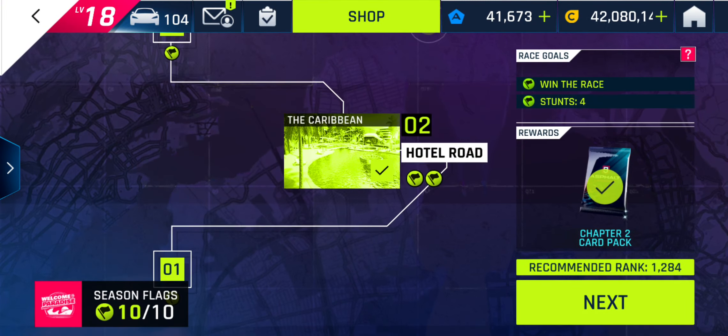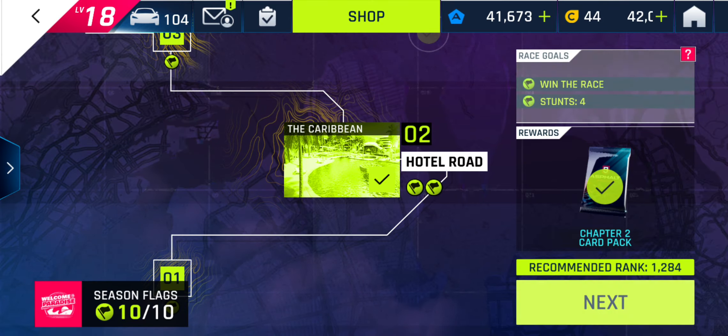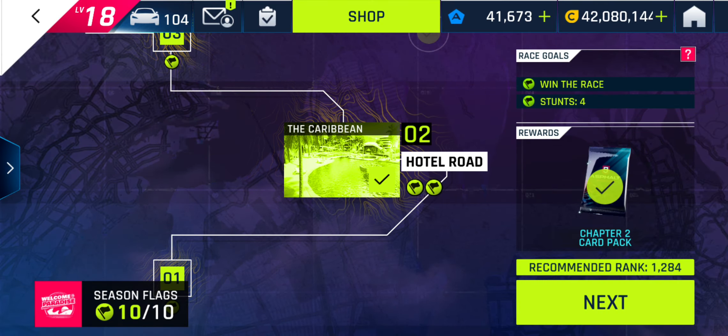Go to track two, Hotel Road. This is a short track and there are very few obstacles. Over a certain path you can do the race without hitting a single obstacle.